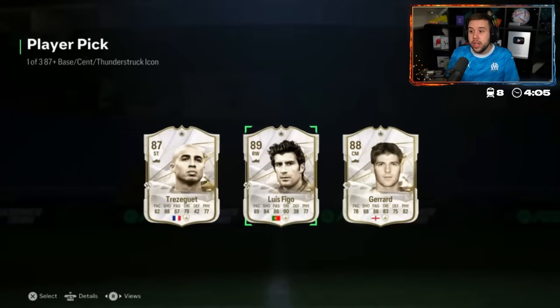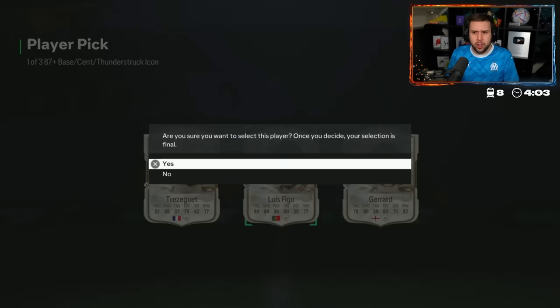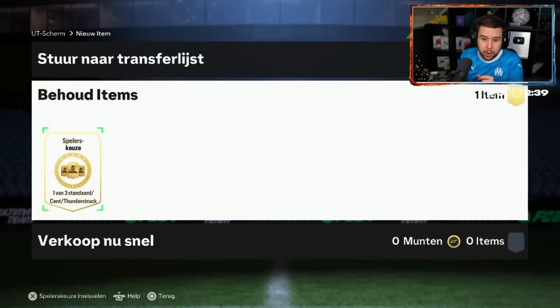Trezeguet, Figo, Gerrard. Figo is popping up a lot now, isn't he? Good luck in your icon player pick.